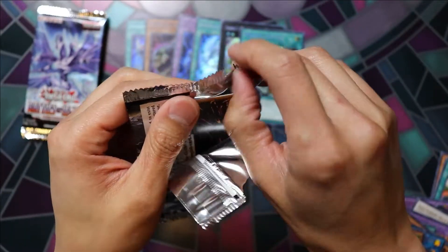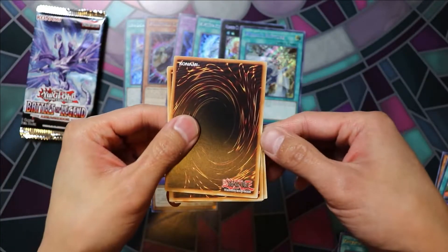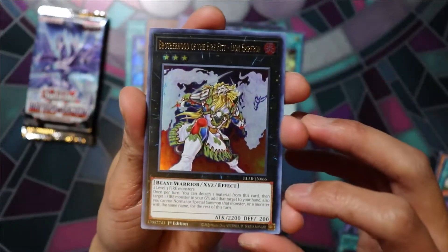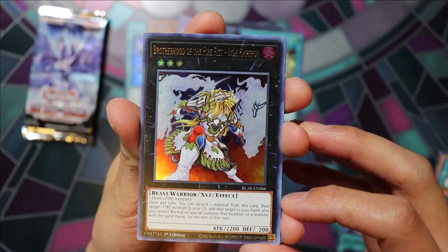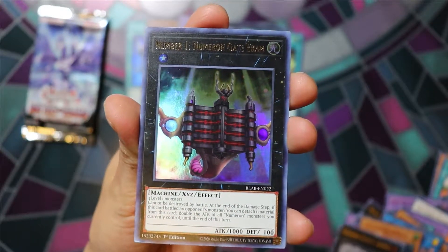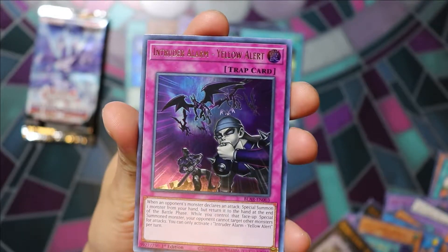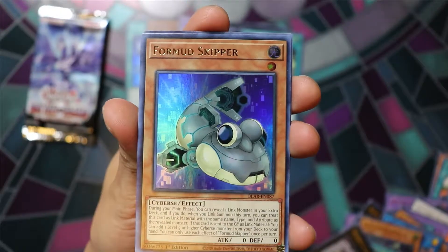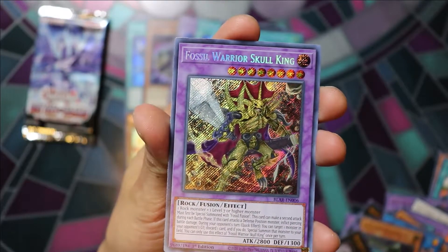Getting down to the last packs here. Brotherhood of the Fire Fist Lion Emperor, Numeron Gate Ekum, Intruder Alarm Yellow Alert, Formud Skipper, Fossil Warrior Skull King.